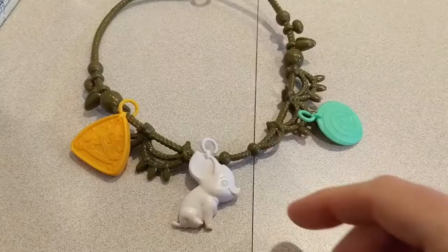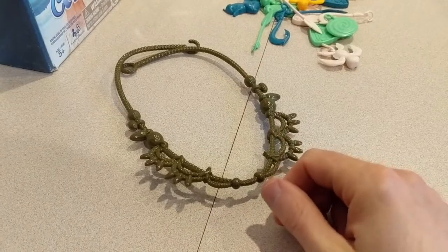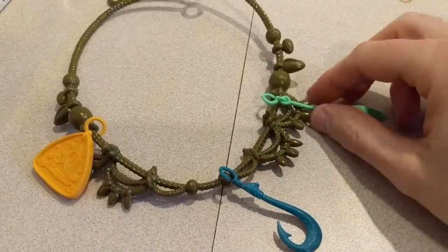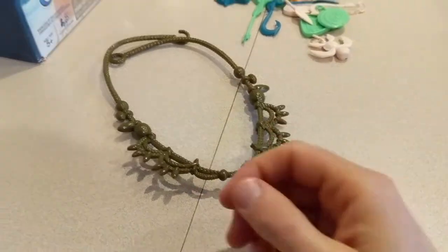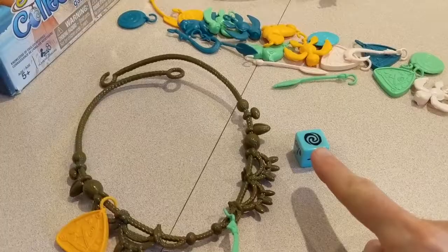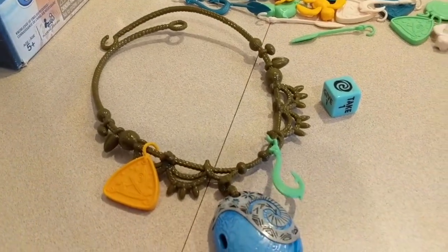If they roll a give one, the player must give one of their charms to any other player. If they don't have any charms, they don't do anything and their turn is over. If they roll a lose one, the player must put one of their charms back in the pile; if they don't have any charms, they don't do anything and their turn is over. If they roll the heart of nature charm, they take the heart of nature charm from the table or take it from the player who has it. If they already have the heart of nature charm, they don't do anything and their turn is over.